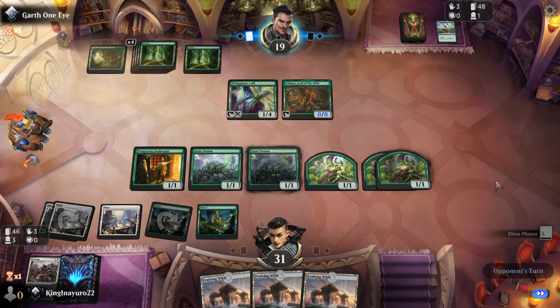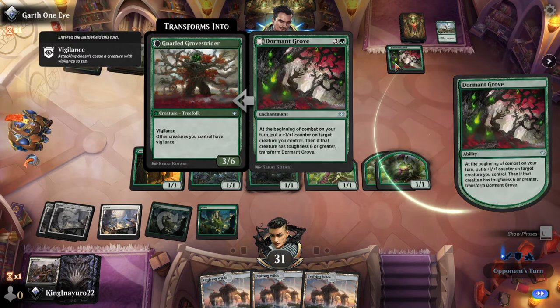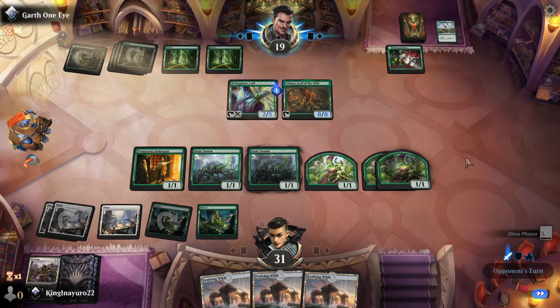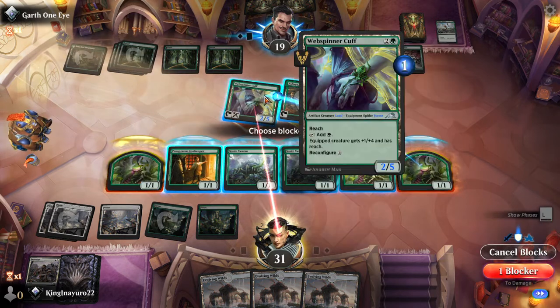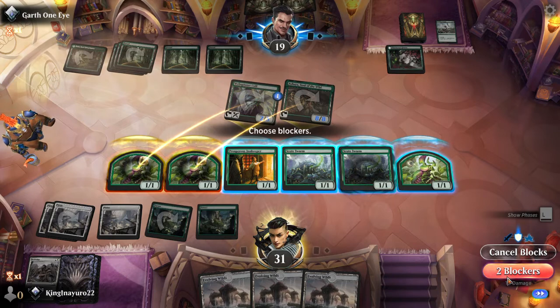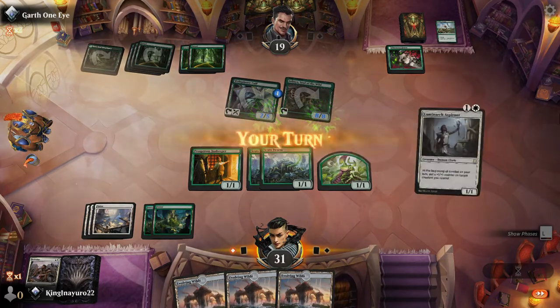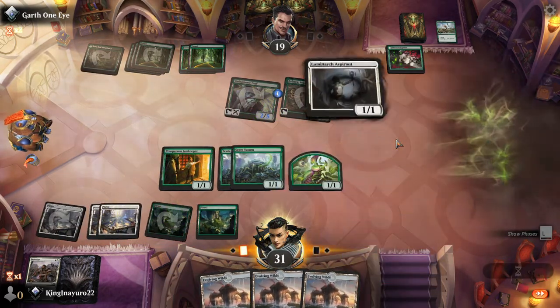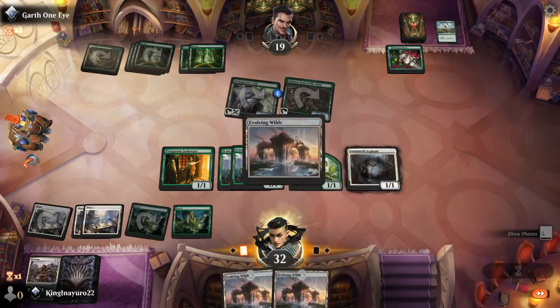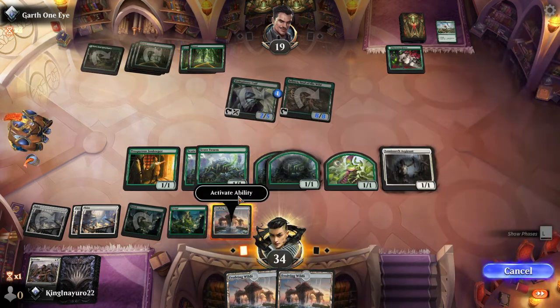The only problem is I don't need green spells, I need white spells. You're swinging — that's interesting. I'm going to block even though I really don't need to. We're gonna play this, we're gonna do this.